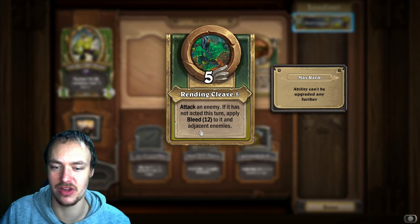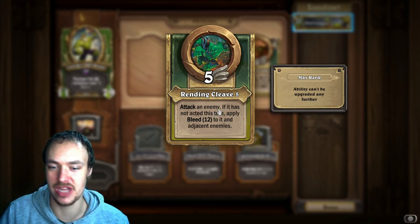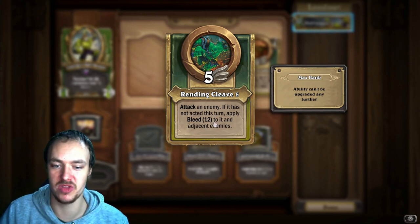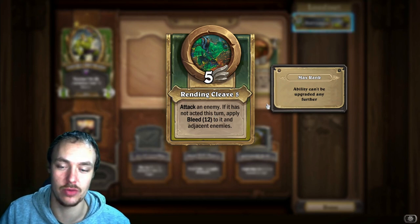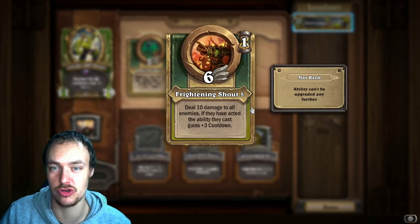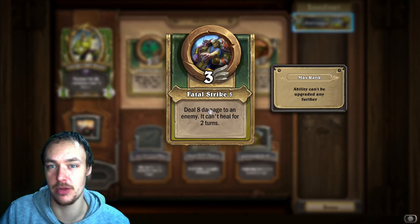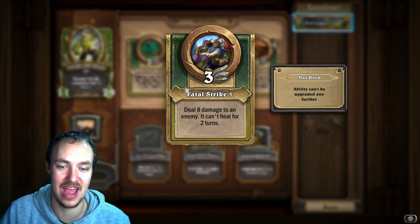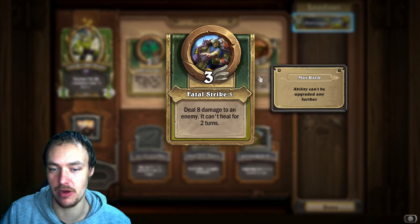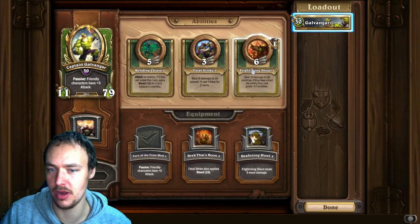For abilities, go with Rendering Cleave first — this can bleed adjacent enemies if the opponent hasn't acted yet, and since you can choose the enemy based on speeds, you can almost guarantee getting a bleed on at least two mercenaries. After that, go for the Shout second so you can try to deny late-game combos, and then Fatal Strike. There aren't many heal comps in the game so Fatal Strike isn't commonly used; dealing eight damage is underwhelming. So go for the Fury equipment, then ability one, ability three, then ability two, and the remaining two equipment last.